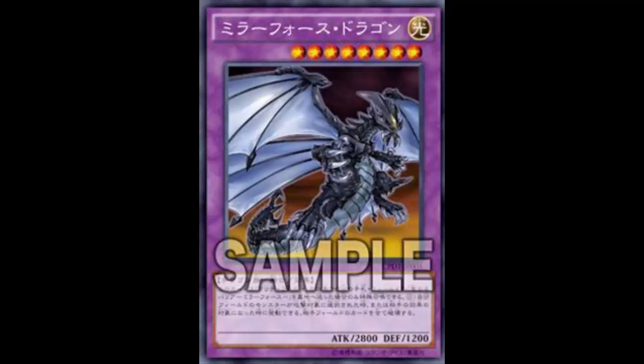Mirror Force Dragon is a Light Dragon Fusion Effect Monster, Level 8, 2800 Attack, 1200 Defense. This card must be special summoned with the Fang of Critias — I think it's 'Critias,' not 'Crit' — I'm not totally sure since I didn't really watch the original Yu-Gi-Oh like that.